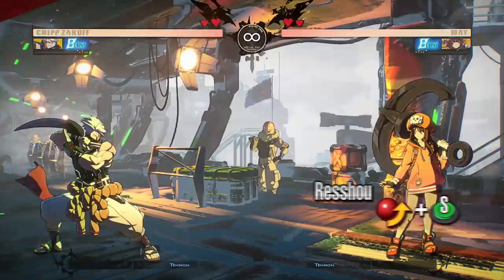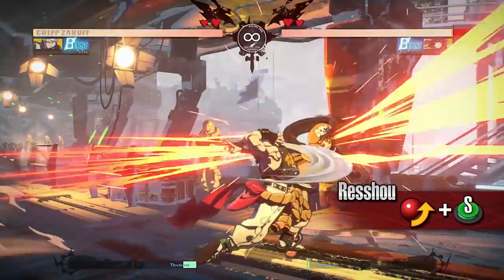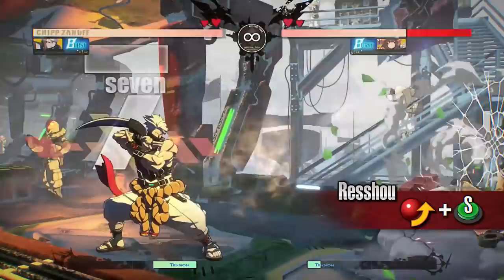Reshou. Chip strikes the opponent while moving forward. This move is fast and leaves a very small opening. It can also be cancelled into Rokusai and Senshu even if the move whiffs against the opponent. You can also use it after a forward slash or a sweep to link into a combo.